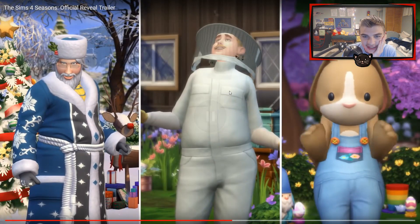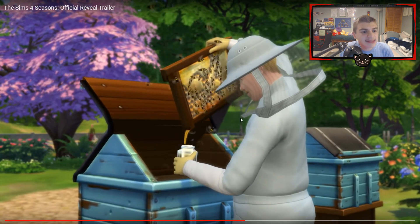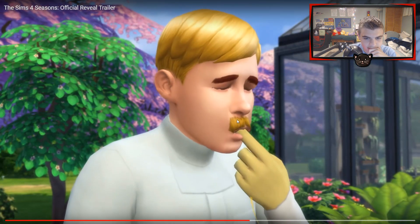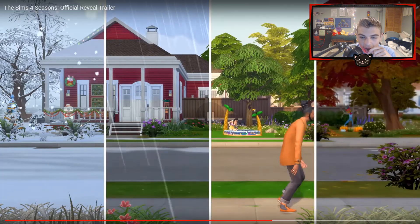There are a bunch of new costumes — there's Mr. Winter, or Father Winter I believe, who will come bring you gifts in winter time. There's a beehive feature where you can take the honey, taste the honey, and control the bees — it's like a lot of eco-living content, which is really interesting. There's also a cute bunny outfit, another new kiddie pool, and a scarecrow which is really cool.